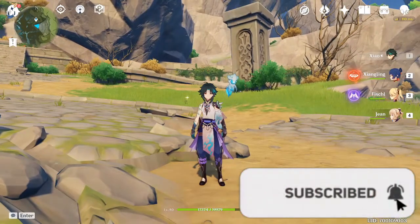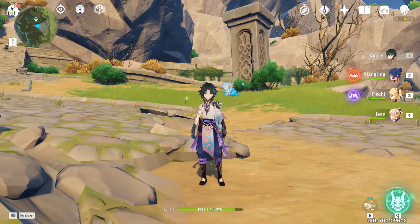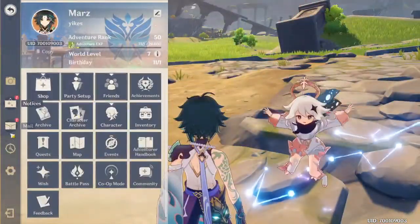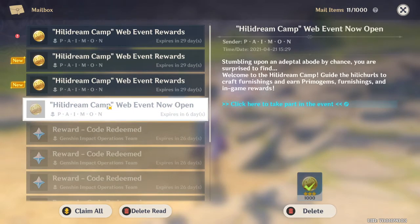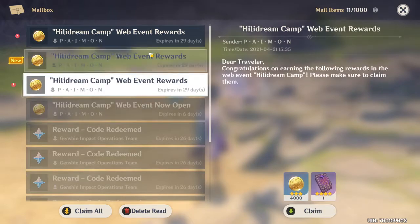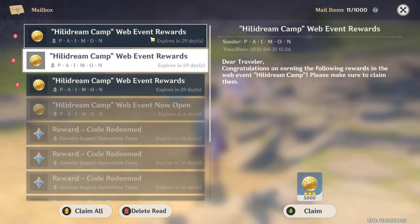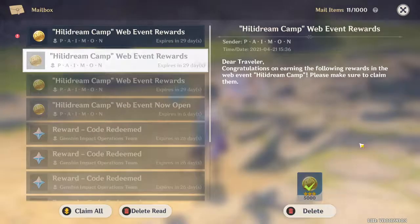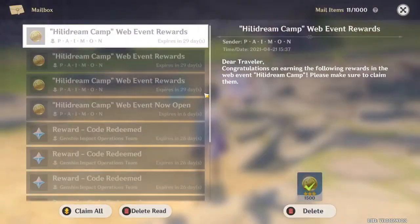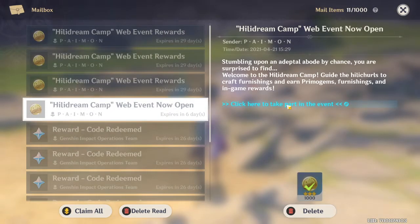Hey, what's going on ladies and gentlemen, welcome back to another Genshin Impact video. We're going to be talking about the new event that just came out today, which is the Heli Turtle Furnishing Dream event. As you can see, it gives you some decent rewards — I got a Hero's Wit for doing one of them, 5000 Mora, and 1500 more.